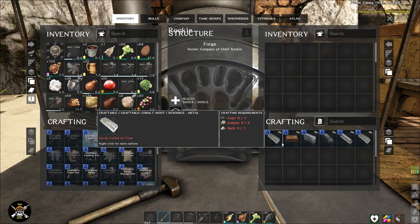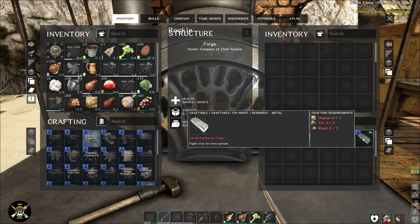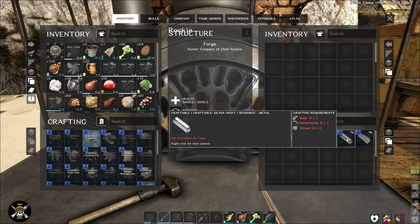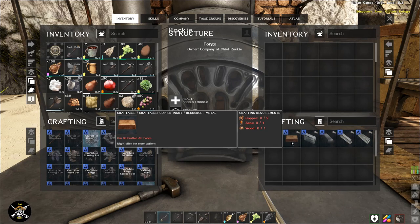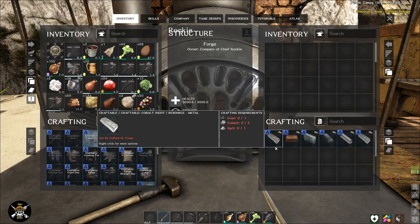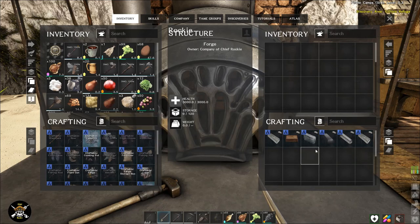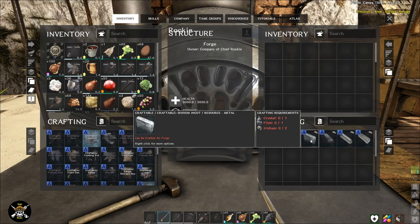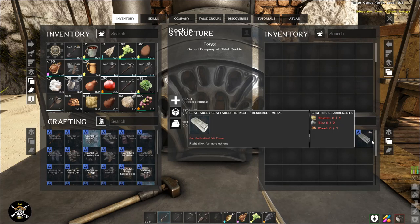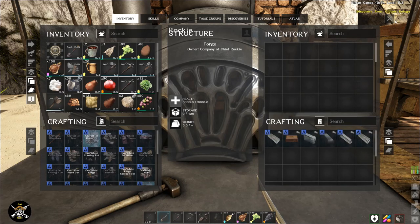So I can do alloy — I need coal, cobalt, and salt. This is a cobalt ingot. Let's see — this is tin, silver, iron, iridium, and copper. Did I build the wrong thing? I don't know... an iron ingot. And I need wood. Alloy — did I do something wrong here?